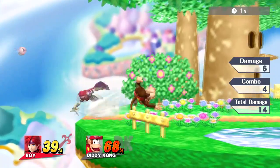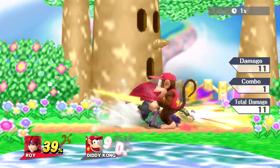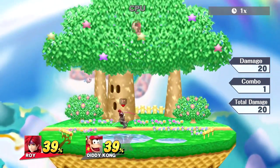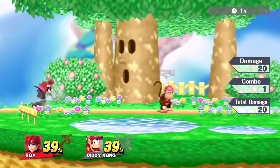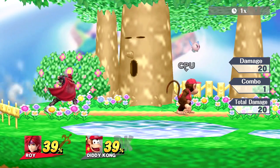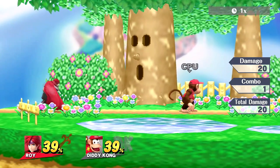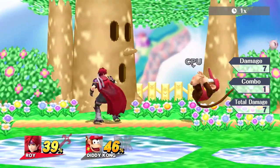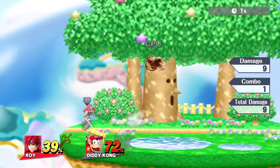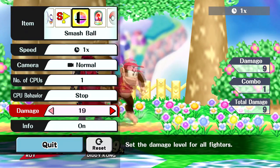Another thing I like is using down tilt to set up tech chases — you down tilt, run up, read their get-up option, and force a smash. I also like his jab to cancel out opponents' moves. If someone runs at me, I'll throw a forward tilt or a jab. I use forward tilt when I'm confident about their option, but jab is safer because you can follow with jab into grab or a dash grab.